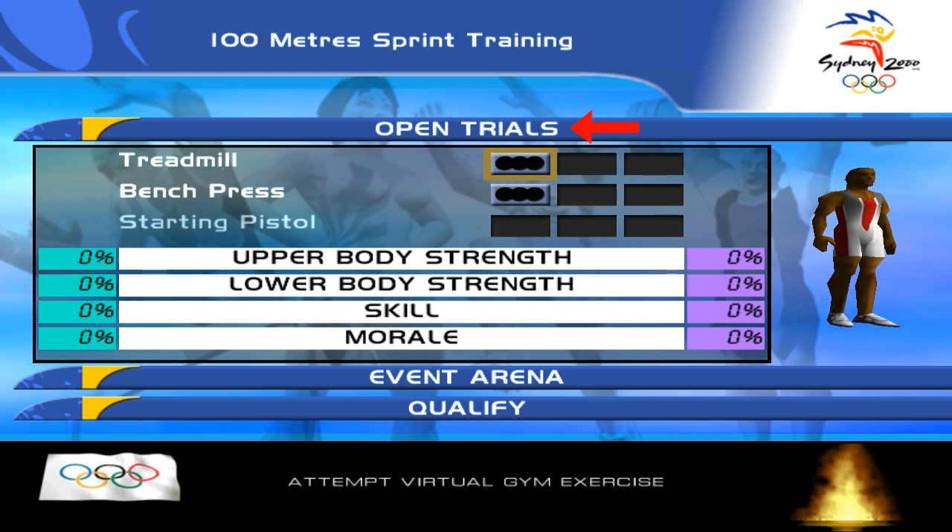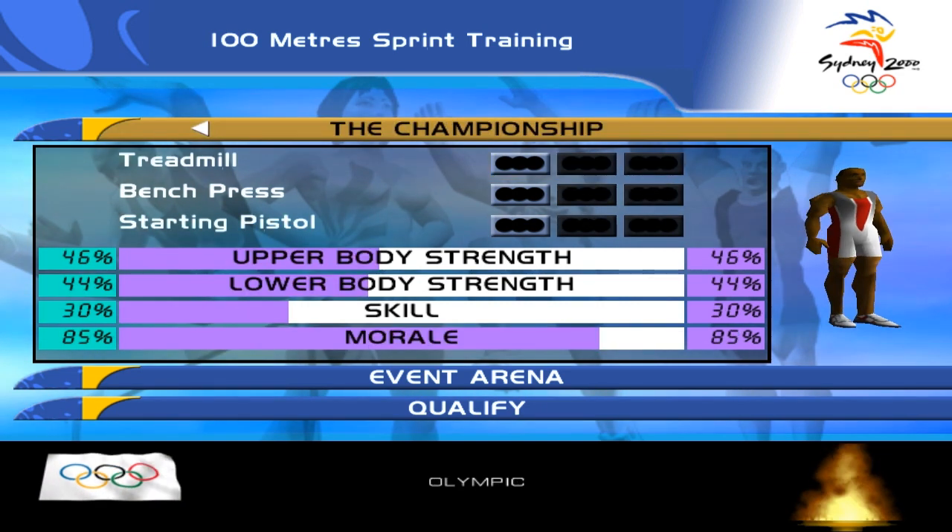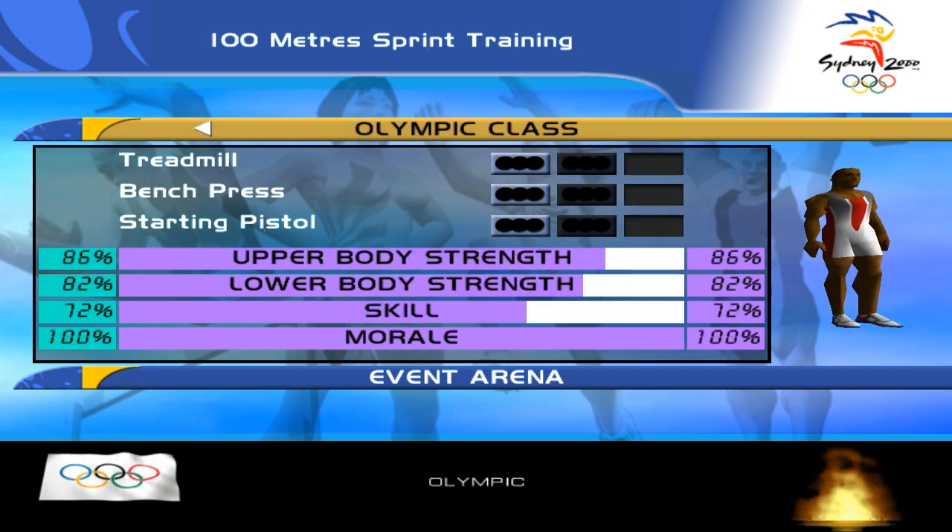This is the stage name. After completing a stage, we gain access to the next one. We can easily switch between them. There are 3 stages: Open Trials, Invitation Event, and The Championship. There's also Olympic Class, which is the 4th and last stage, but we can only train here because Olympic Games are separated.